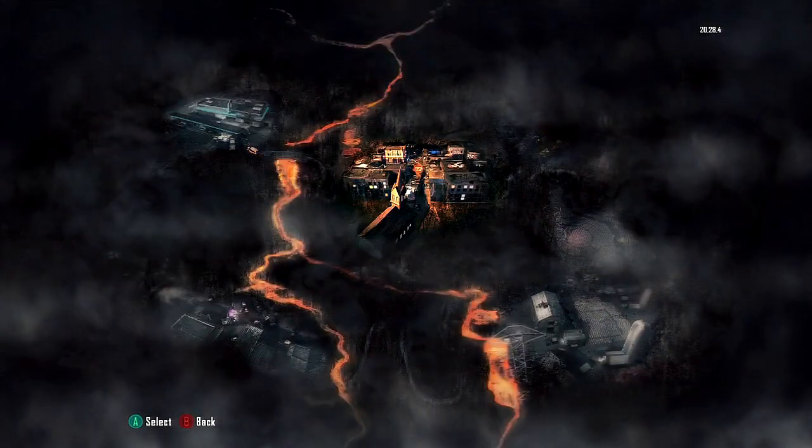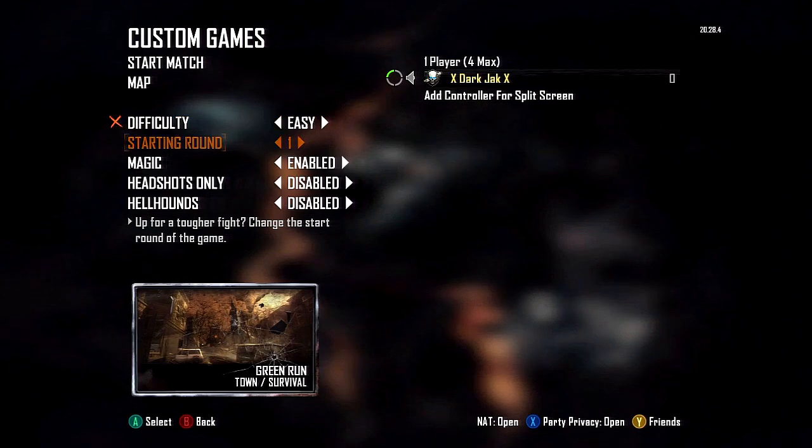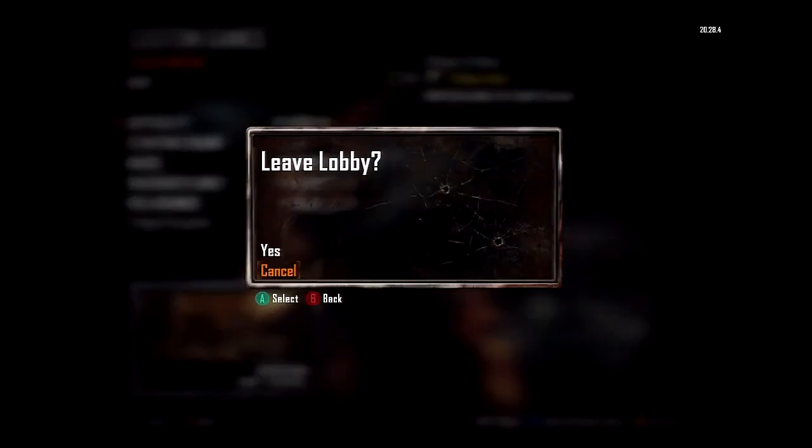To rank up fast, put the game on easy mode and play in custom games, because the game does not distinguish between the stats you get in original mode and the stats you get in easy mode. Just play easy mode, get lots of kills, get to a really high round, and play each map and game type over and over again in easy mode.